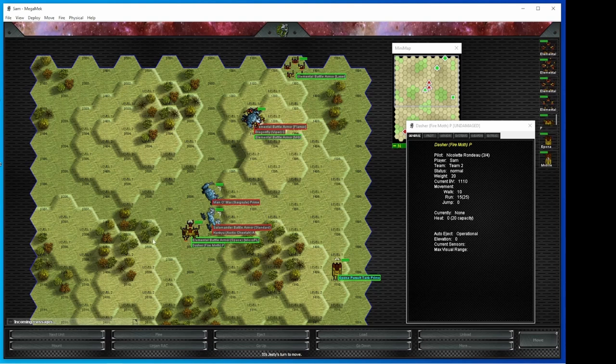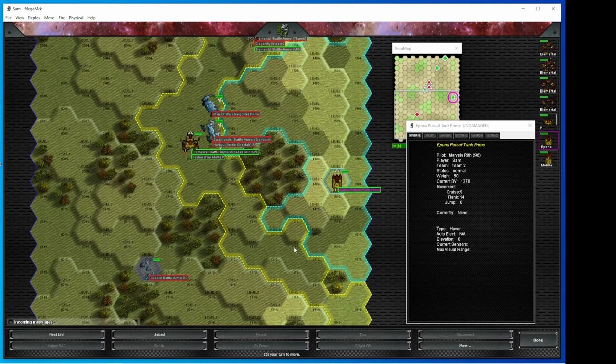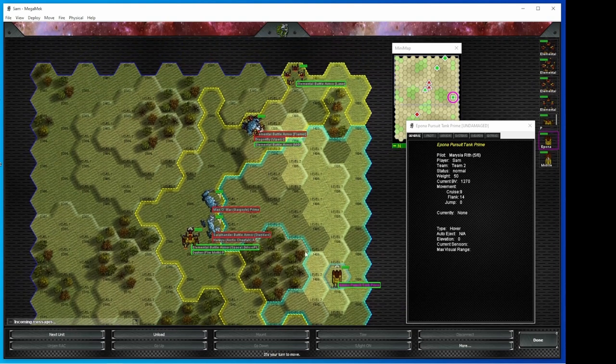Man, that Arctic Cheetah is in trouble. One thing to note: the Kobold battle armor 2C is actually a VTOL set of battle armor, so they function a little differently. I can float around with these Kobold 2Cs. I can't enter forest types with them while using VTOL movement, but I can walk into a forest using ground movement. So there are a lot like SILFs? Exactly like SILFs. They are at elevation two because I had to fly over that forest. You have to land the battle armor on the ground for a turn before you can do a leg attack with them.